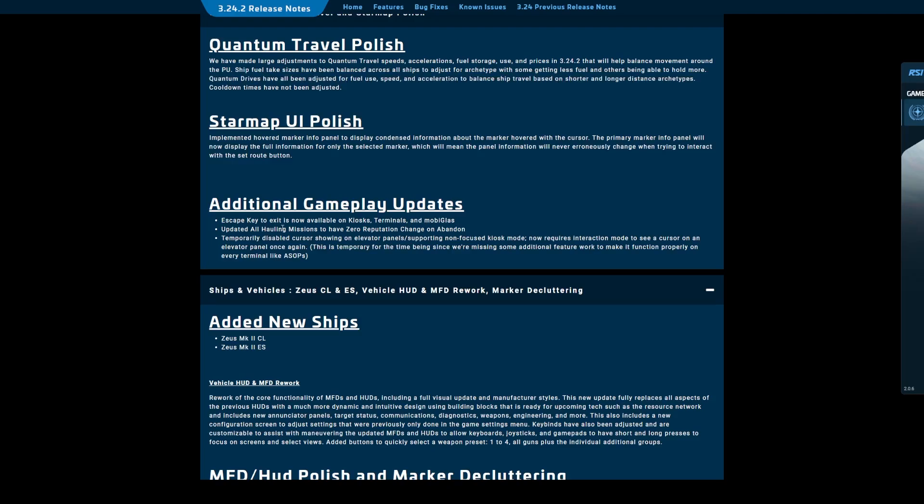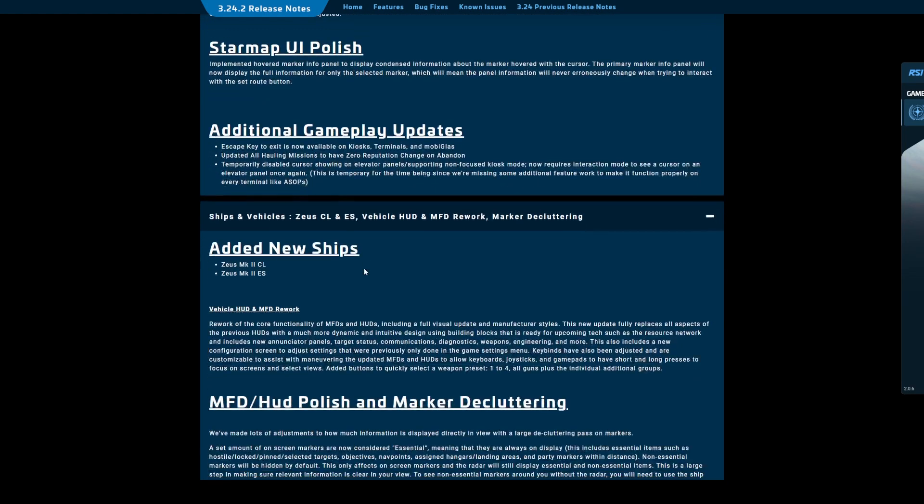Escape key to exit is now available on kiosk terminals and Mobi Glass — so it won't call up the game menu, it will exit you out of the kiosk terminal. We'll have to give that a shot. All hauling missions now have zero reputation change on abandoned, which is good because a lot of those were broken. That will probably be temporary.